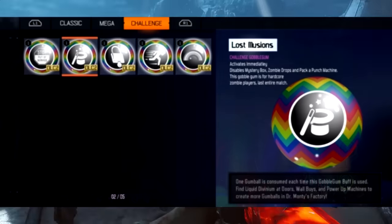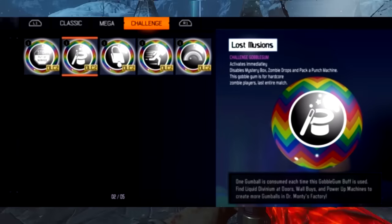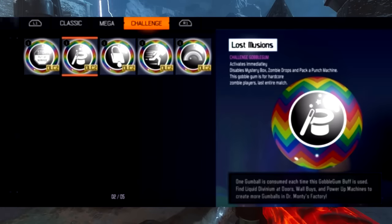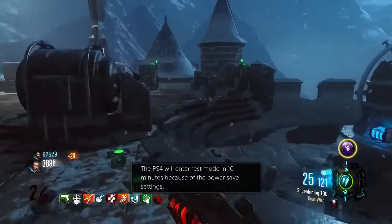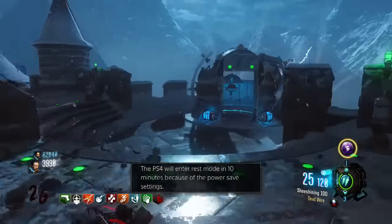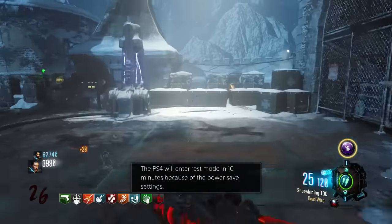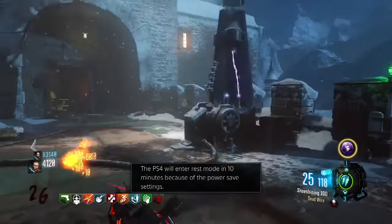Moving on to the next one, we have Lost Illusions. This one disables the mystery box, zombie drops, and the pack-a-punch machine, and this Gobblegum lasts the entire match. It's sort of a crazy no-mystery-box challenge with no zombie drops — so I'm guessing that means no max ammo and everything like that — which is absolutely insane. These are definitely for really fun challenges.